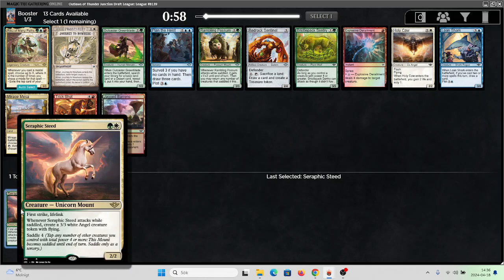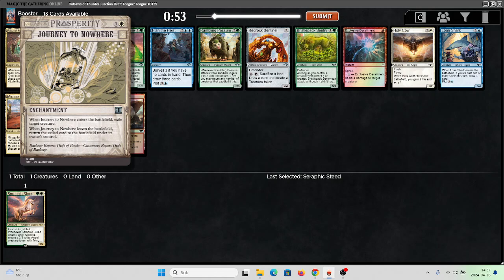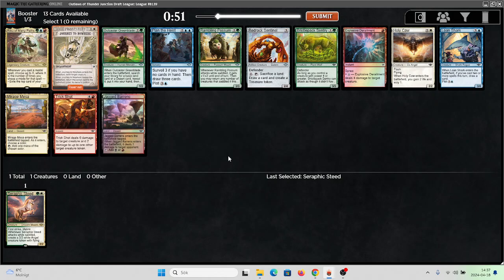I'm gonna try the Zerothic Steed here. And here we got a Journey to Nowhere — good removal spell. I basically think it's better than the common 3-mana card.